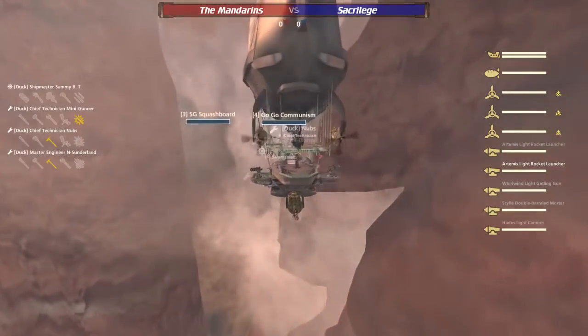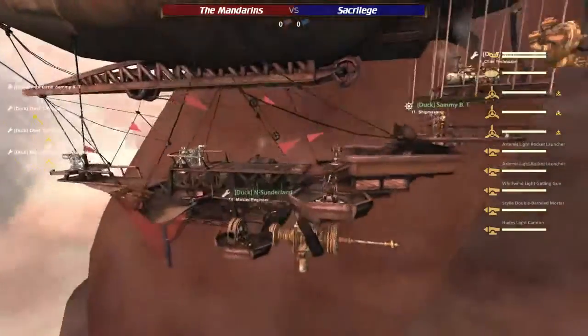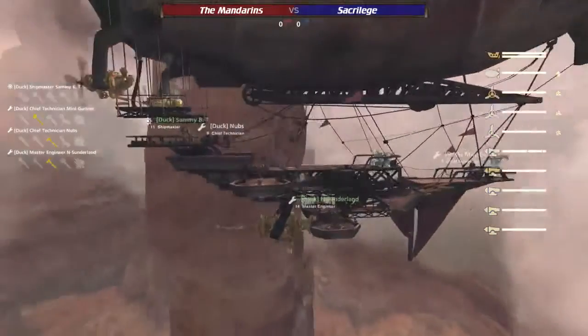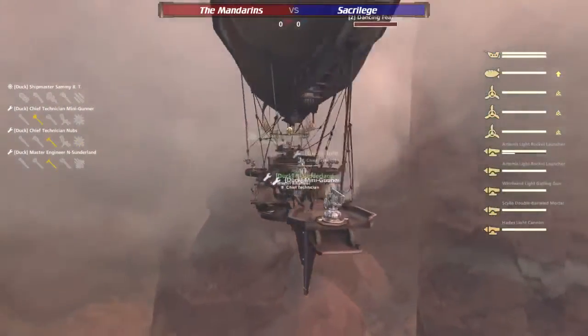On the Admiral Quackbaw, we've got the Sammy BT Junker of Hades Artemis, Artemis Front, Kiat Mortar. So once again, sticking with the same thing that they started out with, being very effective for them.